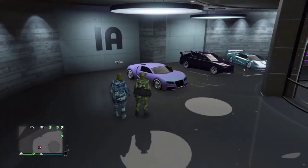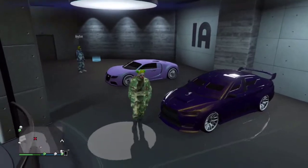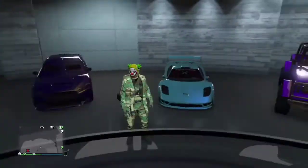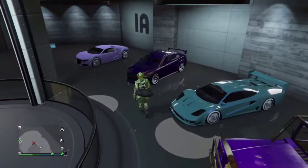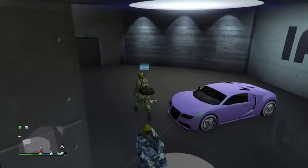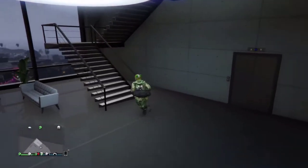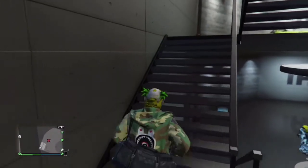Alright, what is going on guys? It's your boy Crossviper and I'm back with a brand new video. Today I'm going to be showing you guys how to get colors on your cars like these — you can call them 3D colors or modded colors. Technically they kind of are modded colors because you can't just go and buy them; you have to do a little glitch, which I'm going to be showing you in the video.